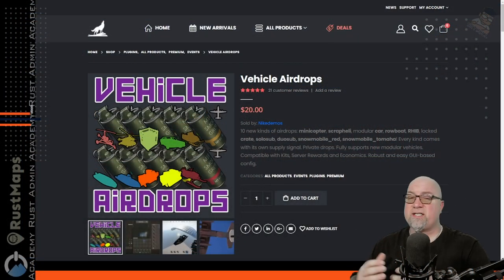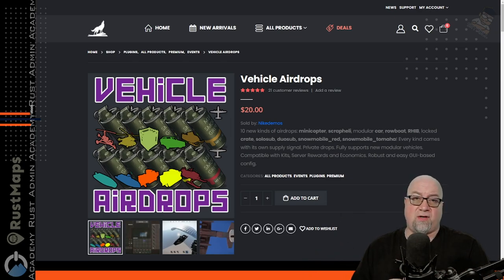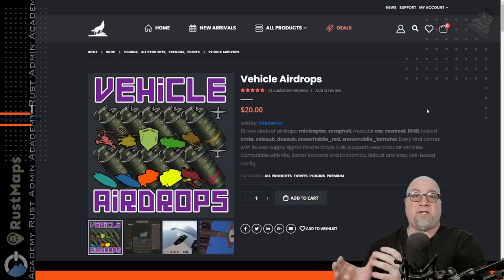Here we are at another masterpiece by Nicodemus. I've been playing around with this plugin for quite a few weeks now and I'm finally ready to tell you guys all about it. Vehicle Airdrops is a premium plugin and it's only available from loan.design — link in the video description below. You can go to the outpost and go to this dedicated vending machine that the plugin actually inserts into the game for you.